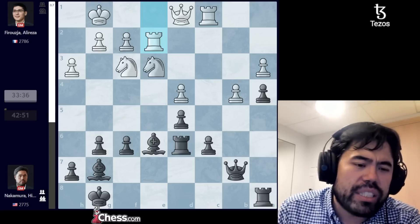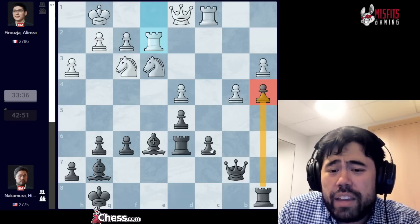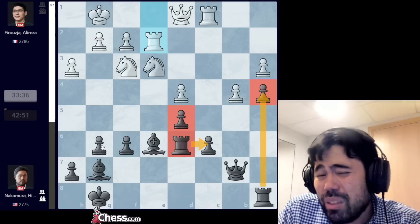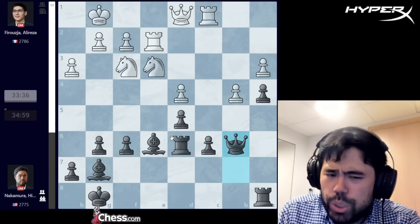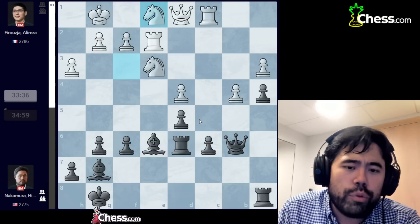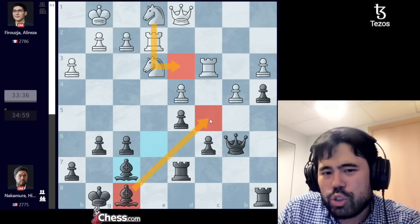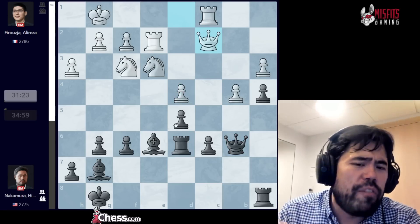I end up going bishop to e6 instead, and now Alireza trades and goes rook to e2. I was very unhappy — even though I have a small time advantage, white has all the trumps: weak pawn on a4, weak pawn on c6, and white can try to plop a knight on c5 via e1 and d3. I'm tied down defending two pawns and unless given a lot of time it will be hard to push pawns on the kingside. So I play queen b6, wanting to stop Alireza from going Ne1 and Nd3 immediately, because then I'd eat the pawn on d4.